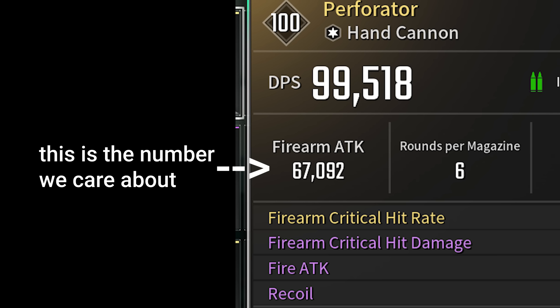Your weapon has a DPS unit and a firearm attack unit. DPS we're not going to discuss until the very end of the video, so for now we'll focus on firearm attack, which is literally just the damage it should deal while unmodified. But if I shoot Pyro, I obviously don't deal that exact amount.